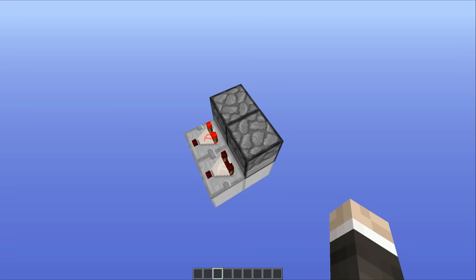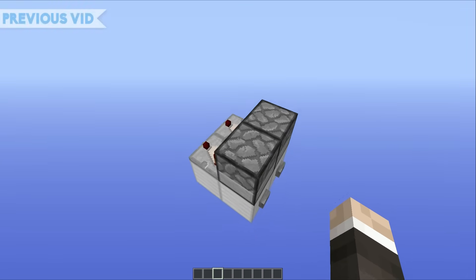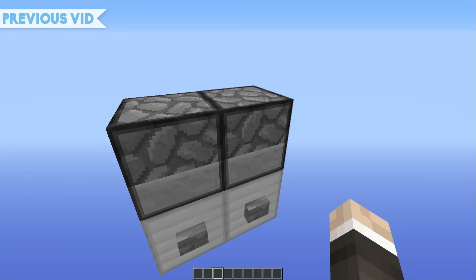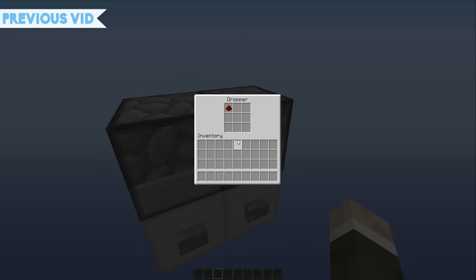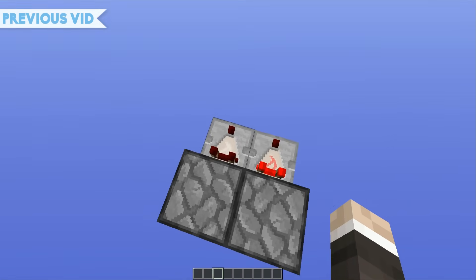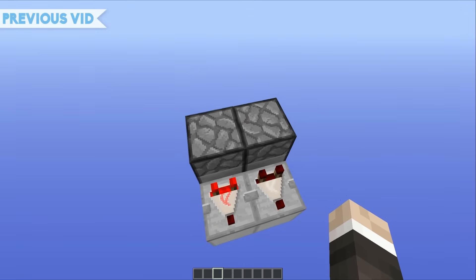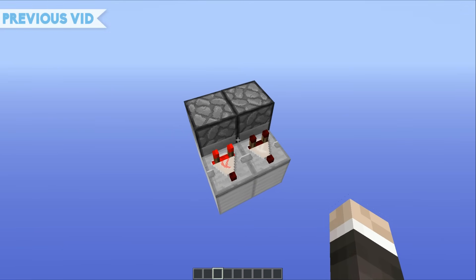Now this design is so small and so simple that I highly doubt it requires a detailed tutorial. All you need to do is place two buttons on these two blocks here, then place two droppers facing into one another, put one item in one of the droppers, then run comparator outputs out of both of those droppers, and you have got yourself a very small and very simple RS NOR latch that you can use in a lot of your Redstone builds.